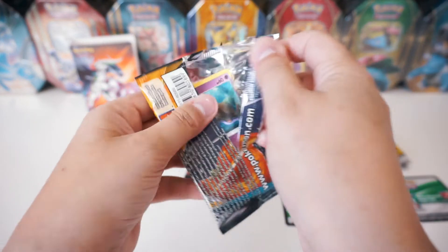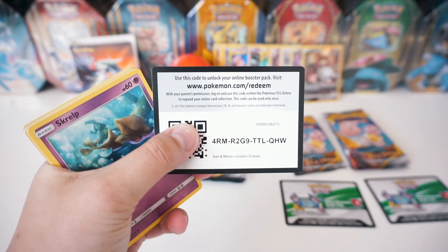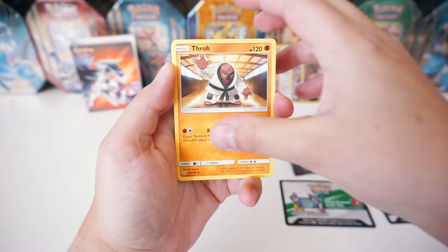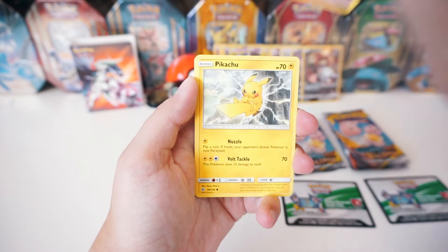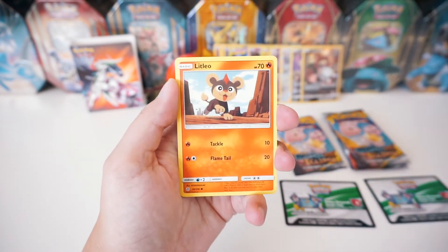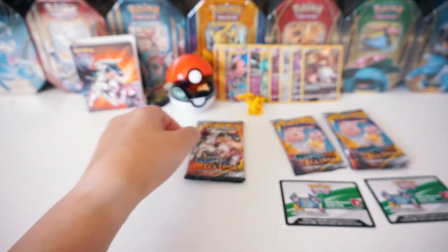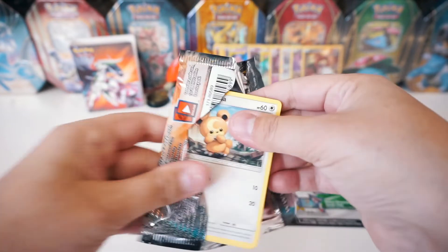All right noobs, we are halfway through the single blisters. Here is the code card. We still have six packs remaining, so we've got to get through these really quick. Here is the Metal Energy, Dhelmise, Tangrowth, a Lily's Full Force, Skrull, Pikachu again - so epic. Teddy Ursa, Nosepass, Litleo. We've got a Woobat for the reverse. And the rare is a regular Wailord again.